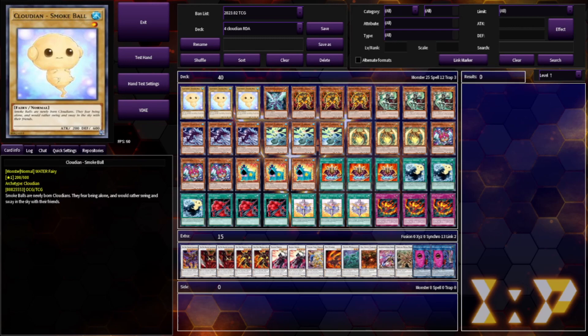A lot of this is pretty standard. We all know this deck, we all love this deck. But I do have a couple inclusions to adapt to the metagame — to prepare for meta threats that you wouldn't normally be playing cards for in Cloudian RDA. I felt it was important to tech for the metagame, and it came up a lot.